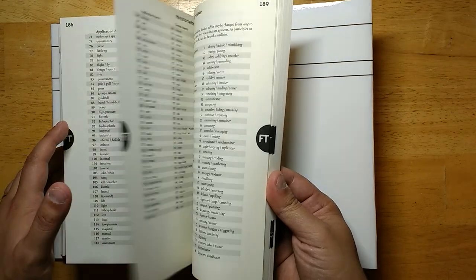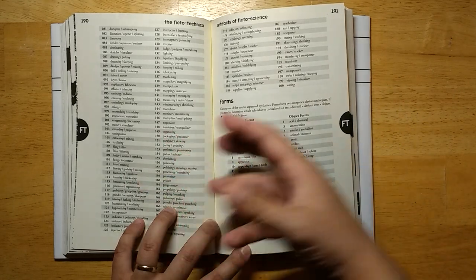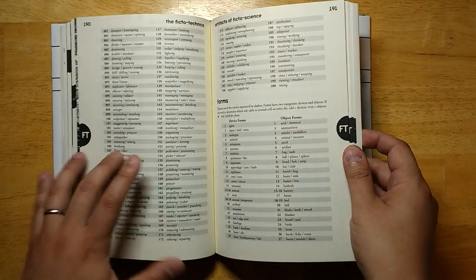Another thing this book could be very useful for is if you are making your own random tables. It's very completionist — it tries to get a little bit of everything. So it's great for mining for your own ideas if you're creating more condensed random tables that just do exactly what you want them to do.